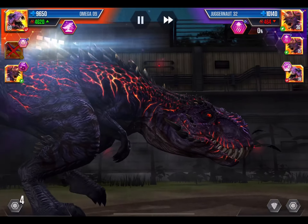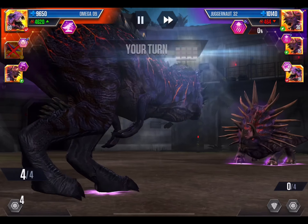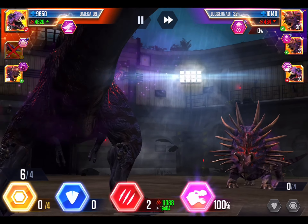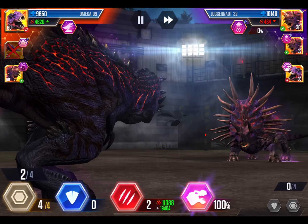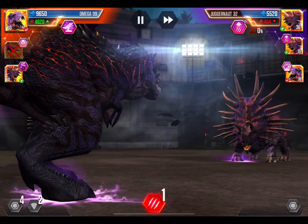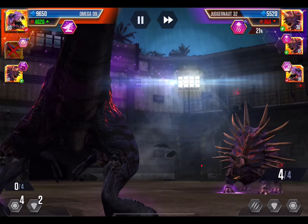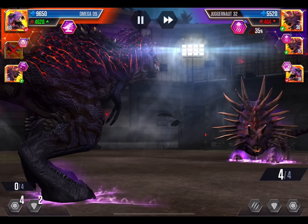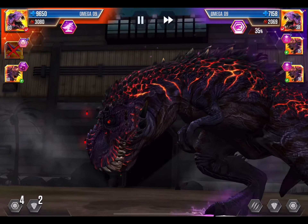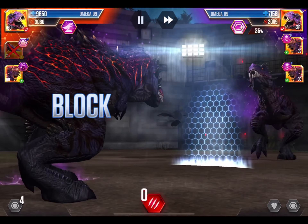Here comes an Omega-9, level 60. This should be a two-hit kill. Alright, I know we're at 100%. One, two. Four and two — we'll save the attack for the next one. Oh no, it had a block. It can't really do anything to us, but still. Alright, just go for an attack. One block — I have to remember that.